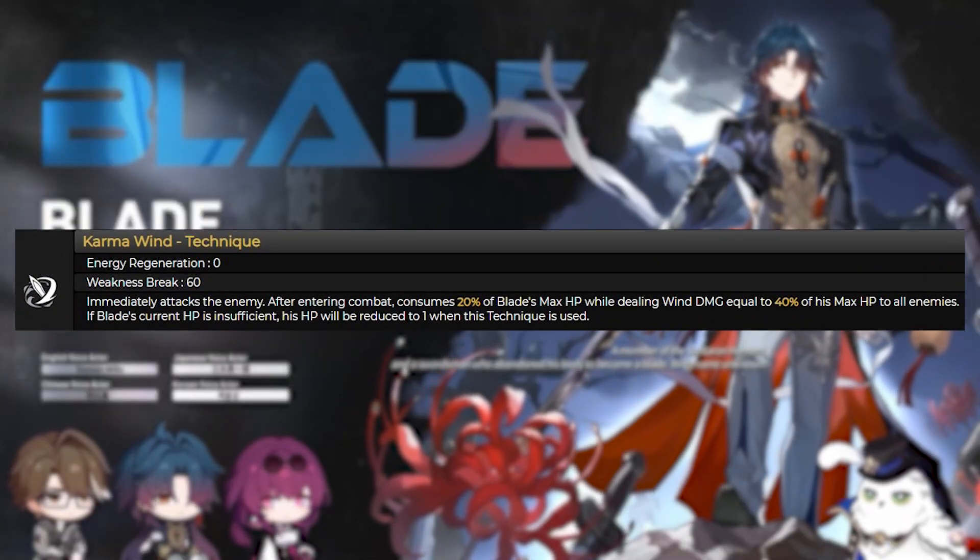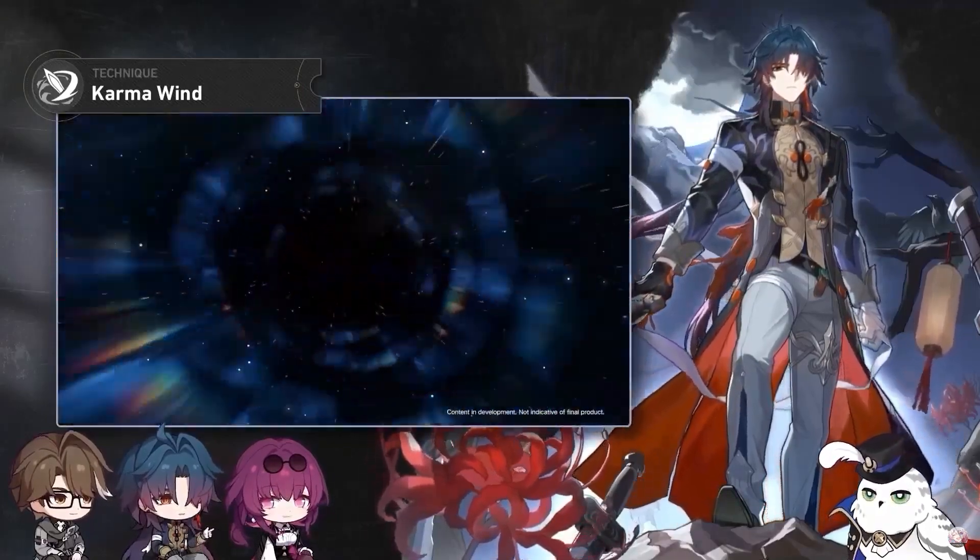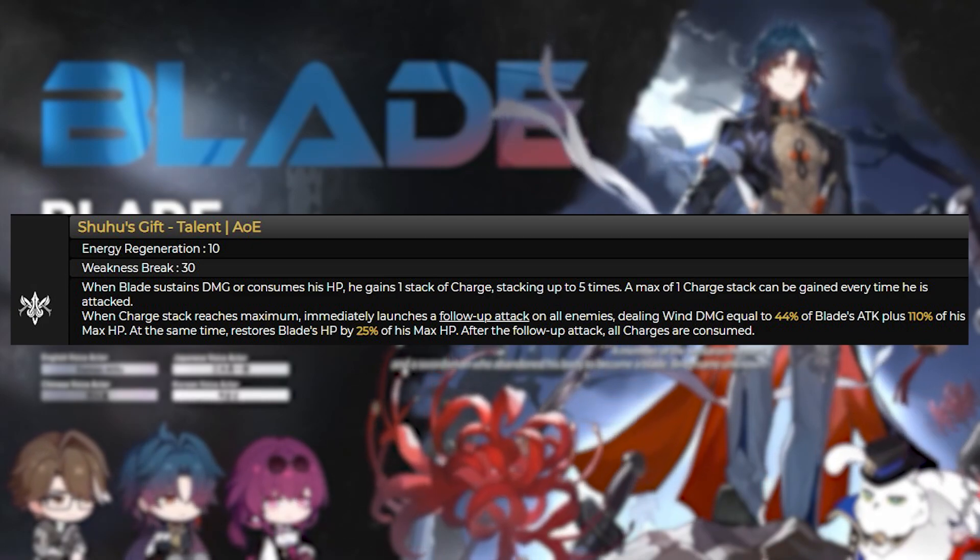His technique, called Karma Wind, attacks the enemy after entering battle, consumes his HP and deals wind damage to all enemies based on his max HP. And then his talent, Shuhu's Gift — when Blade's HP is lowered, he gains one stack of charge.